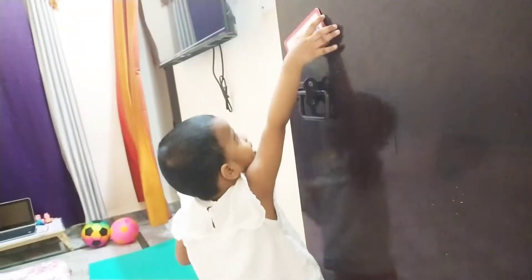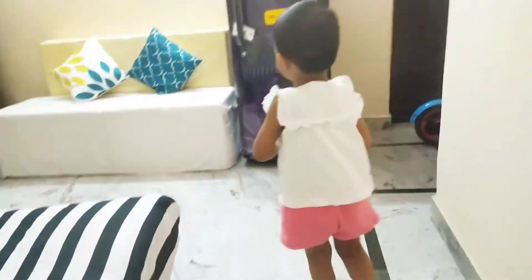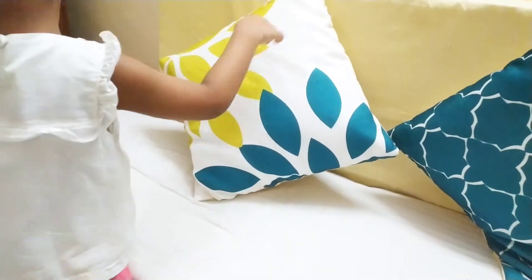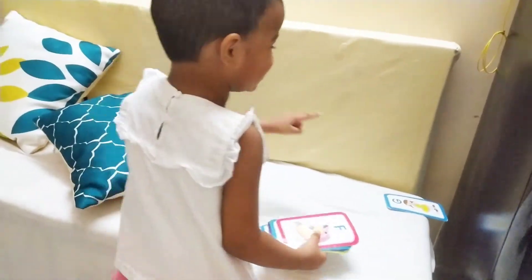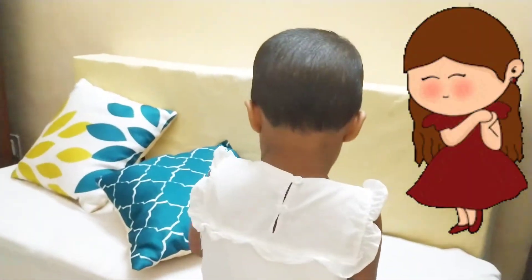Next alphabet is F. Where is F? Oh, you got it. It's on the door. Take it. F. F for? Fish. Where is G? G. Check here. No. No. No. No. Yes. G. G for? Girl. Girl.